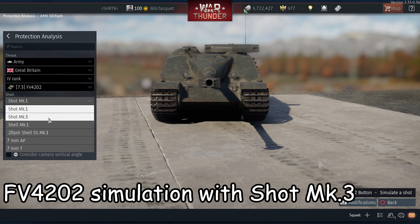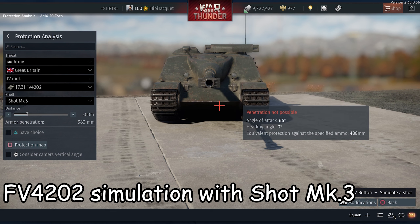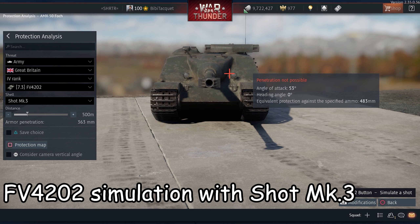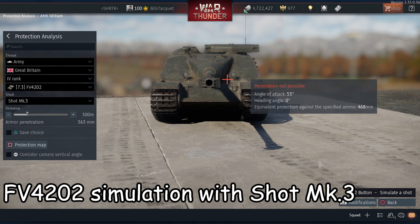If you are at a higher BR, you will probably have access to better ammunition. However, APDS will only be able to kill the commander or the machine gunner from the weak spots we mentioned before. Only a very high caliber APDS can hope to penetrate the frontal armor of the Foch.